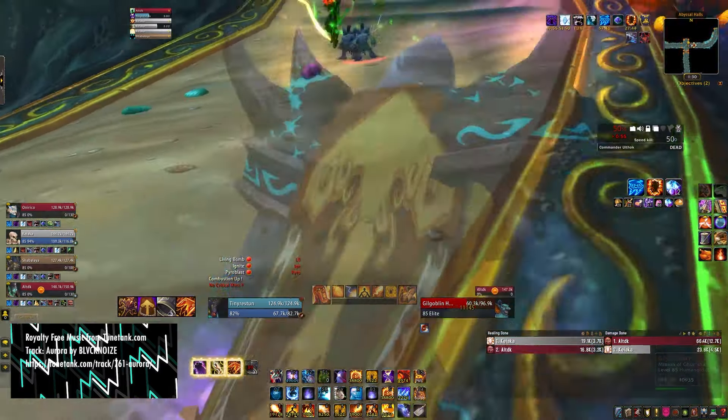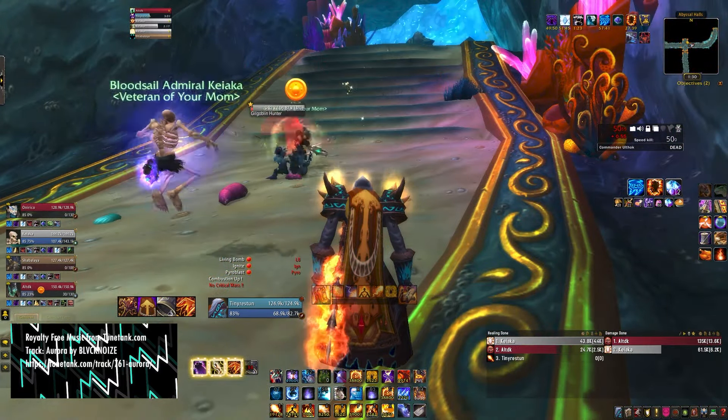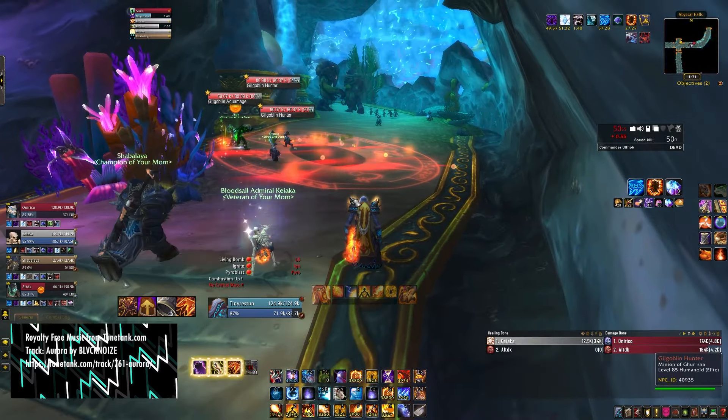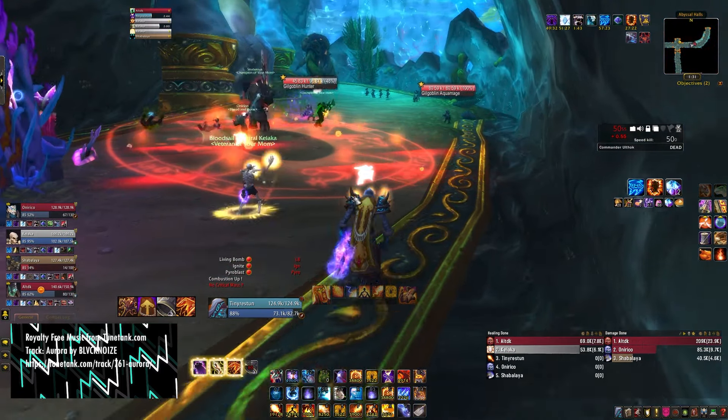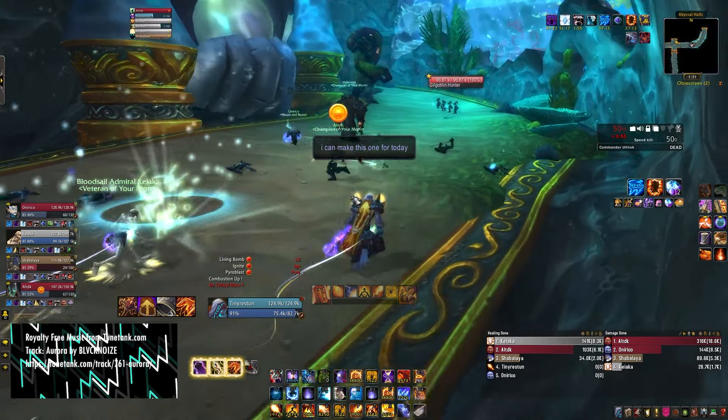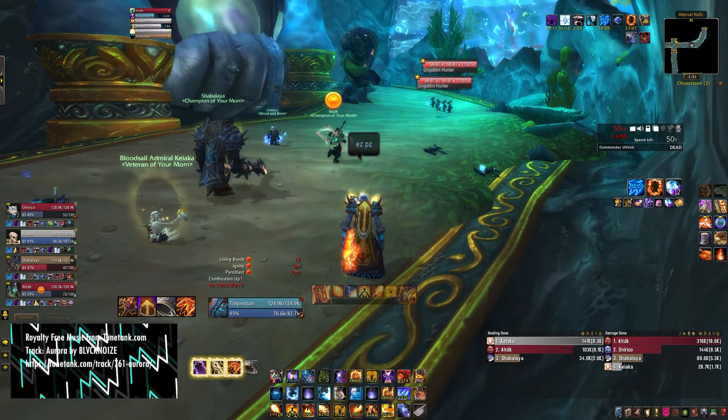Here, try to kill the goblins first, then go for the Faceless Watchers. You don't want to get wiped — Faceless Watchers make you float in the air, and when you get back to the ground they slam you. Since it happens near them, keeping your distance should be fine.